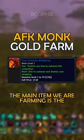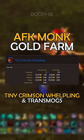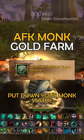The item that we're going to be farming is the Tiny Crimson Whelpling. This is a pet that sells for a decent amount of gold on most auction houses.